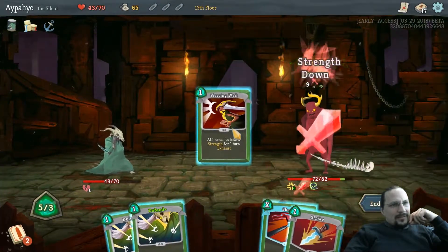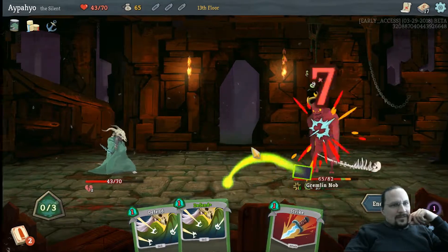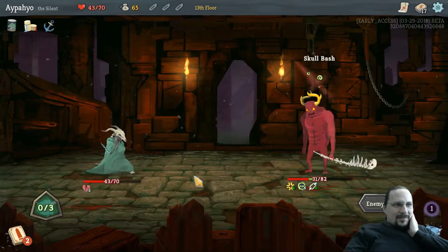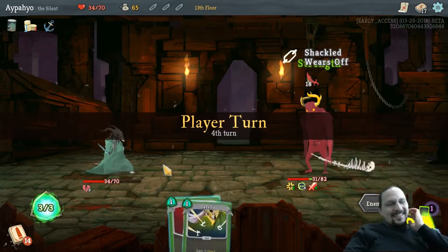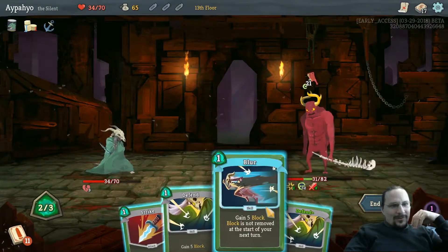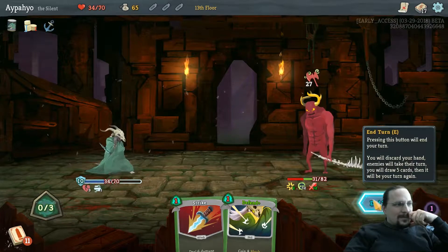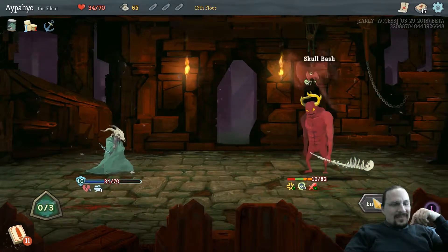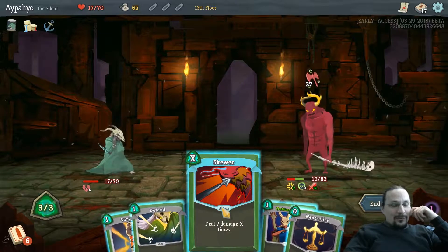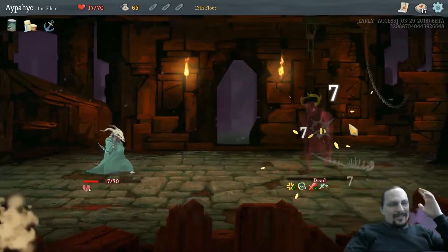Let's go Piercing Whale. 37 — wow, oh god. Definitely more poison. 21 damage. I have to try to outblock him — 17. Need to survive one or two turns. Let's neutralize first and then secure — that should have done it.